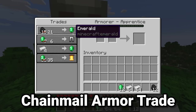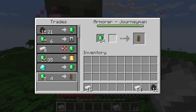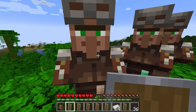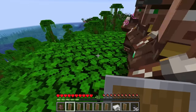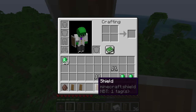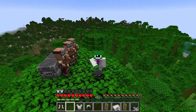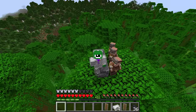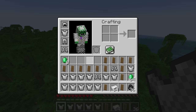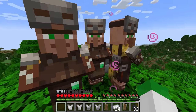Usually when trading with armorers, people just spam through trades to eventually get to the coveted diamond armor trades. However, on the way there, probably one of the most overlooked trades in the entire game is the ability to buy chainmail armor from the armorer villager. Chainmail armor is a very difficult item to obtain, and cosmetically it looks pretty good. It also works great with armor trims coming in Minecraft 1.20. So if you want a source of chainmail armor that isn't almost completely destroyed or necessarily coming from zombies, you can get every single piece of chainmail armor with enough armorer villagers.